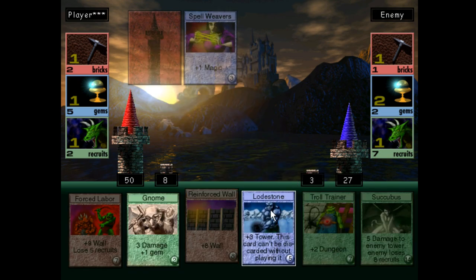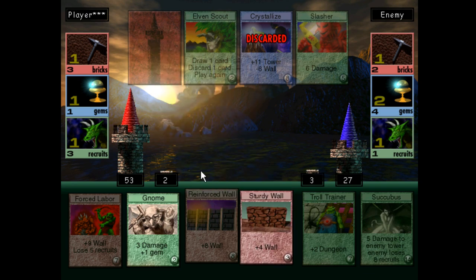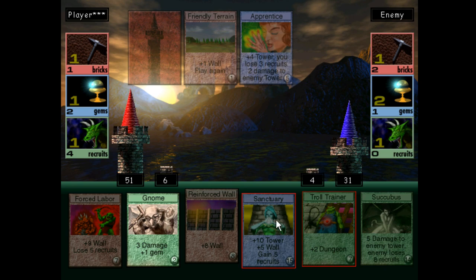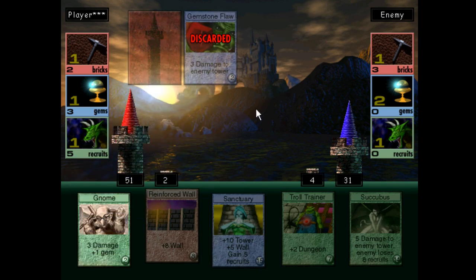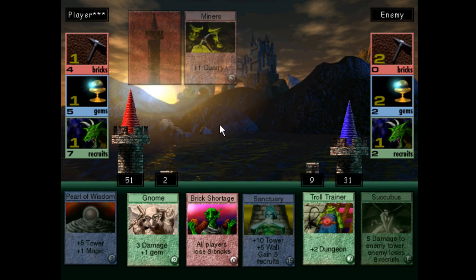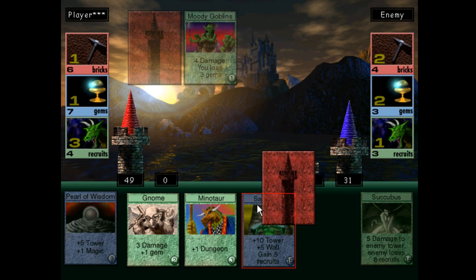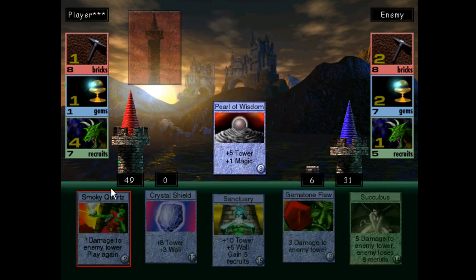We got plus one magic — we should save for plus two dungeon. We'll get rid of our lodestone even though it sucks. We're almost at the dungeon, we need a couple more. We'll get rid of this forced labor card. We need to save up for our plus one magic card too. Yes, plus one quarry! It's not like he has any bricks right now anyways. Plus two dungeon and then we have plus one dungeon immediately afterwards — that's nice, we're at four dungeon, that's a good start. We'll deal three damage, get plus one gem, and we can get our plus one magic next turn.